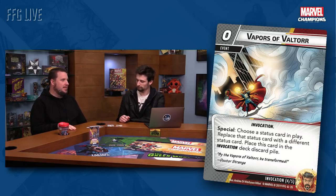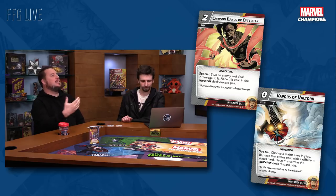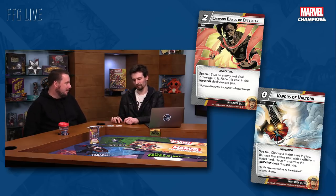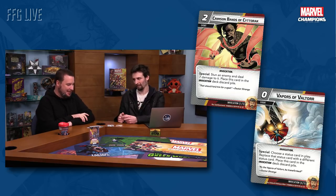The Vapors of Valtorr is more situational — that's why we have the alter ego ability on Steve: if it's the first one when you start the game you might not need it right away. But when you do, we had so many great moments — like your hero is stunned and you're playing Thor and you really want to swing that hammer. Doctor Strange says, I got the solution — let's turn that stun into a tough, you're good to go. Or when the villain is tough and you could hit him for eight damage if he wasn't — swap it to a stun instead. There are even synergies within this: if Crimson Bands stunned the enemy but you really need him confused, you can swap it out that way.